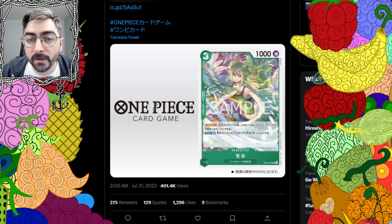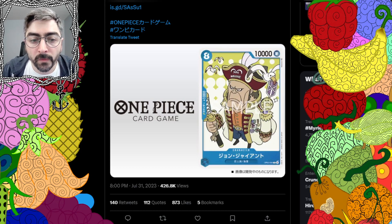The next card is John Giant: blue character, 8 cost, 10,000 power, Giant, Navy, 1k counter, no original effect. I'm really enjoying what they're doing with the art in blue this set. We saw it with Garp and we're seeing it now with John the Giant — very cool, cute art. Love that it's going into the archetype of the Sakazuki leader we saw, which is so intense and vivid. This really cute, chibi-ish navy archetype is really cool and I love it.